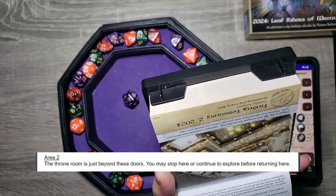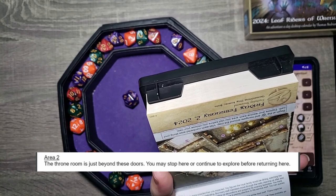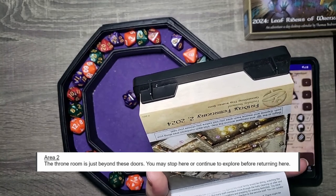Area two. The throne room is just beyond these doors. You may stop here or continue to explore before returning here. All right, so we got to go back to two afterwards.